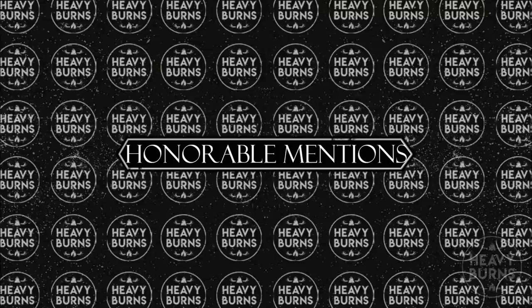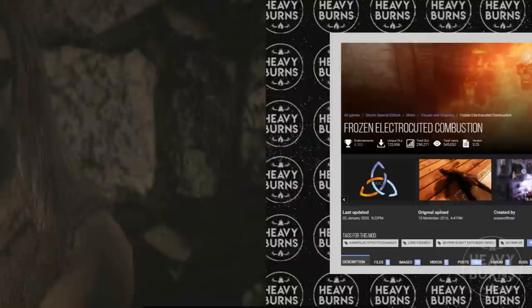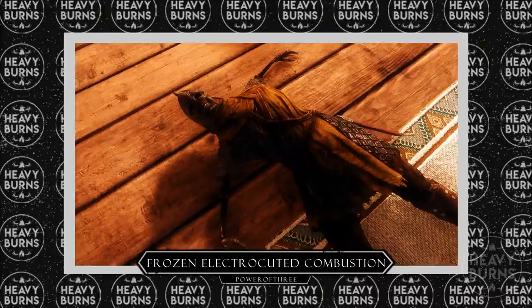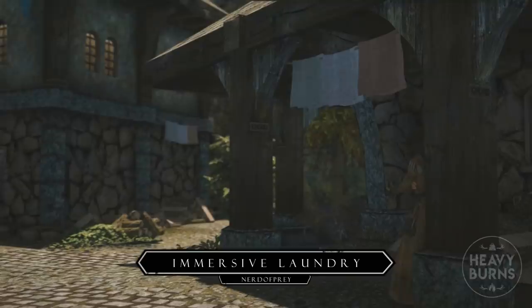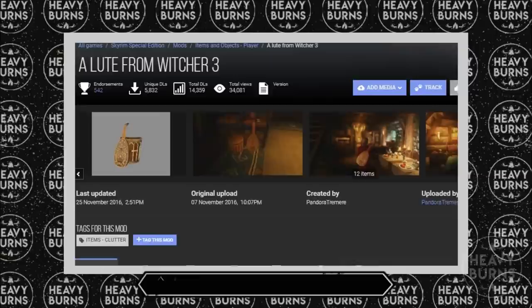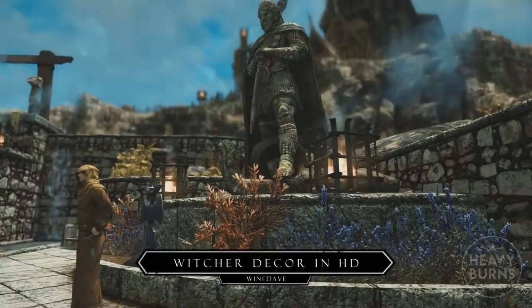Next, we're going to blast through the honourable mentions, or else this video is going to be way too long. Silence Prisoners to add Dimeritium-esque shackles to prisoners which blocks magic use while in jail. Frozen Electrocuted Combustion to add visual effects to players and NPCs killed by fire, frost, fear, lightning, drain, poison, sun damage, and soul traps. Immersive Laundry to give Skyrim's cities decorative clotheslines for a touch of realism. A Loot from The Witcher 3 to replace vanilla loot with one found in the Witcher games. Rally's Witcher Loot to replace that loot with higher resolution textures. Witcher Decor to re-texture Skyrim's decorative braziers with Witcher themed variants.